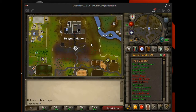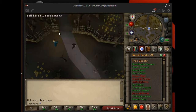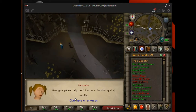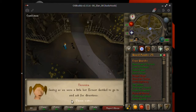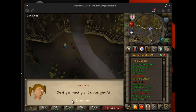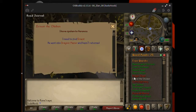To start off, you're going to want to be outside Draynor Manor. You're going to want to talk to Victoria. Sounds like a quest, I'll help. This is what the quest log should look like at this point.